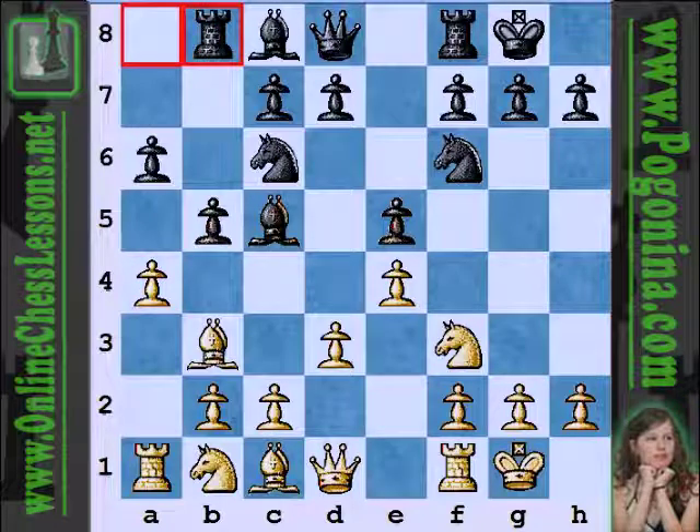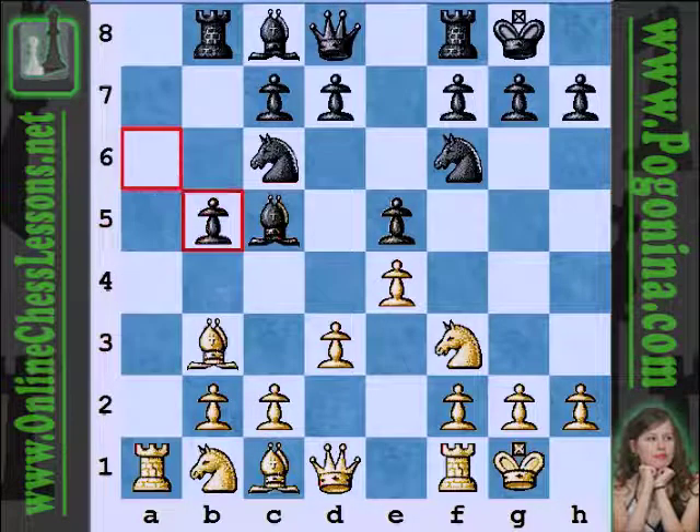With rook b8, black is entering the Archangel variation, which is a very topical line. If you'd like to look at some other games, I believe Grandmaster Alexei Shirov at the top level has been playing the Archangel a good amount lately.